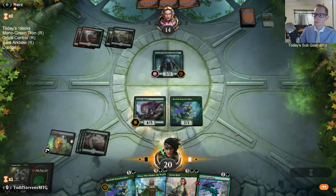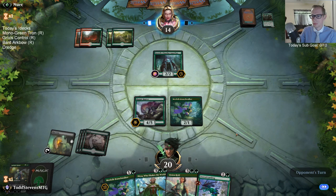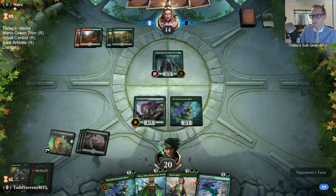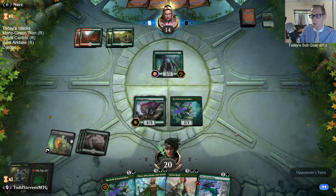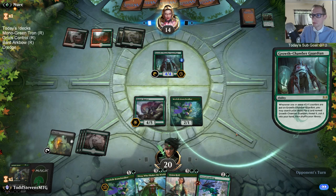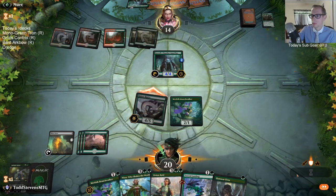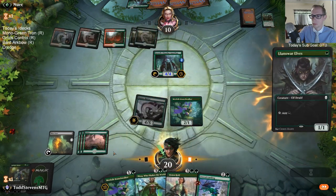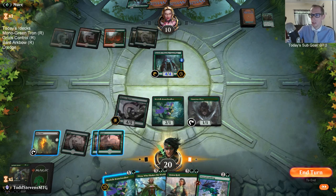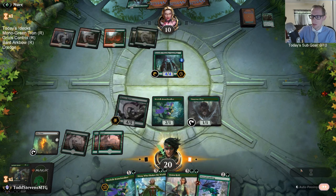Hopefully we find that fifth land so we can play Nissa or Vivien next turn. Even if we don't find it, we have Branch Walker or Force Landing, which is not a bad turn. I could put the counter on Blast Zone here and blow up two-drops. Actually, I kind of like that.